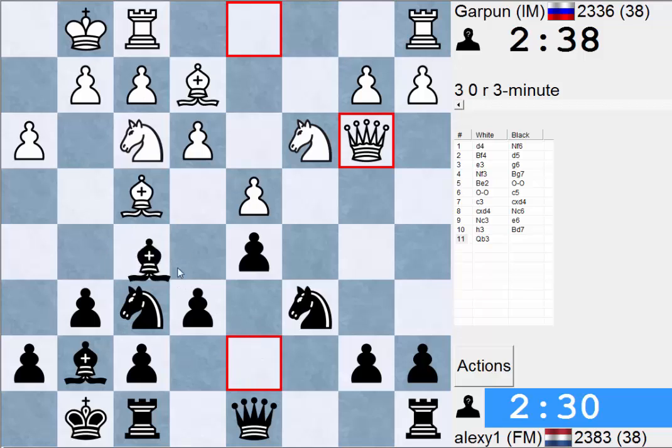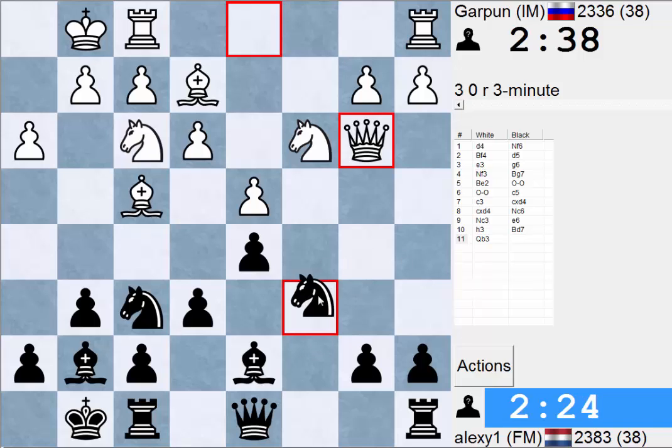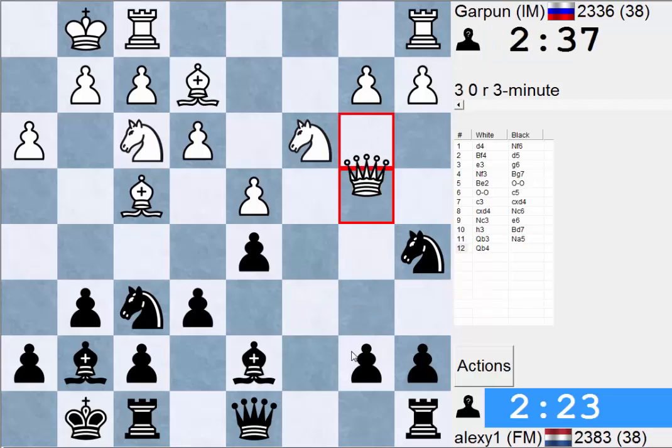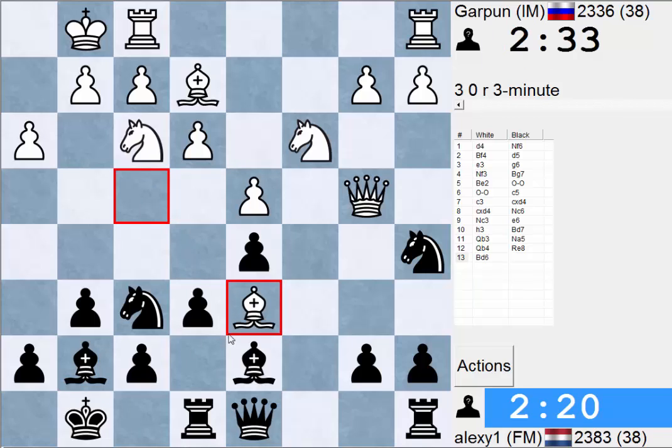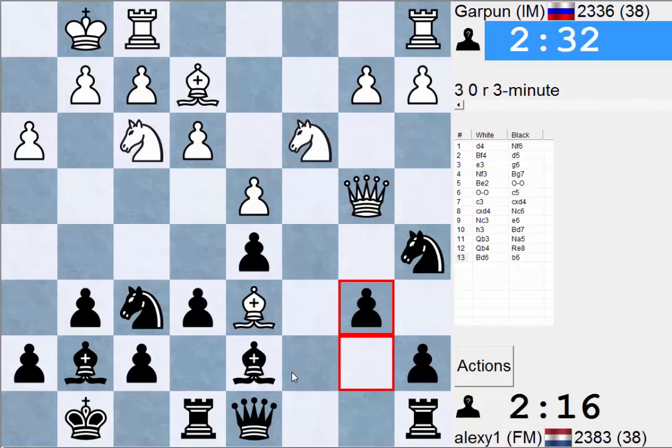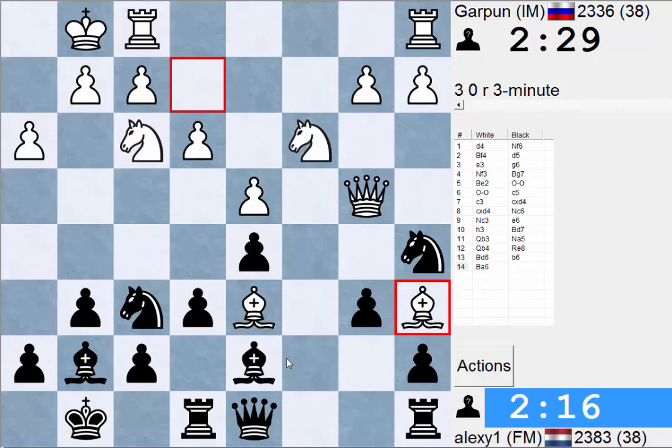So if mine were on f5 I'd be more than okay. Now though there are some issues. Knight a5, and I wanted to go rook e8 trying to get Bf8 in. He avoids it, which is good for him.